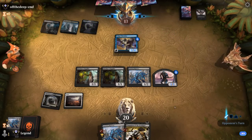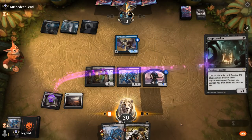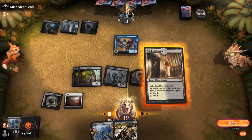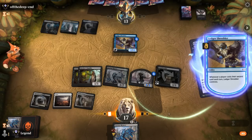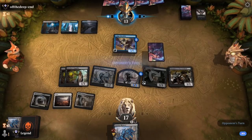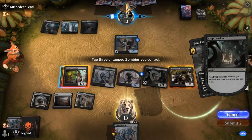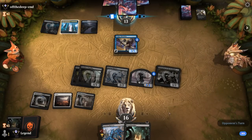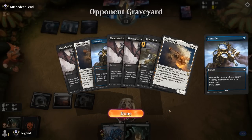The second Thoughtseize takes a Reaver — that's fine. We draw a Cryptbreaker, which is nice, so we can start drawing again and try to hit our land drop. We play Champion and then Cryptbreaker. Opponent gets to use Shredder to connive — they're digging deep for that Greasefang, with double Parhelion already in the graveyard. We're hoping to find another Return soon before Greasefang arrives.